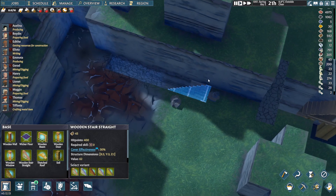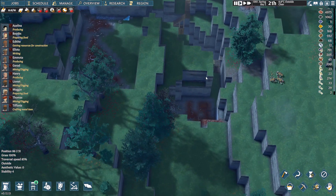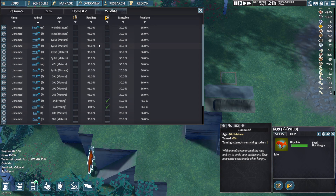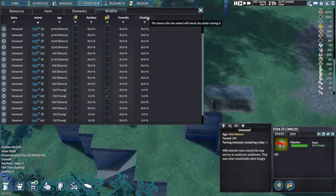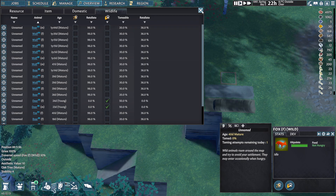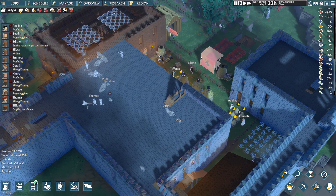I know I'm running low on wood, but I just like the wooden stairs the most when you build in your quarries. How high is the taming chance of fox? Twenty percent. I tried it once in my first series and I almost got killed by a fox, so — better not.